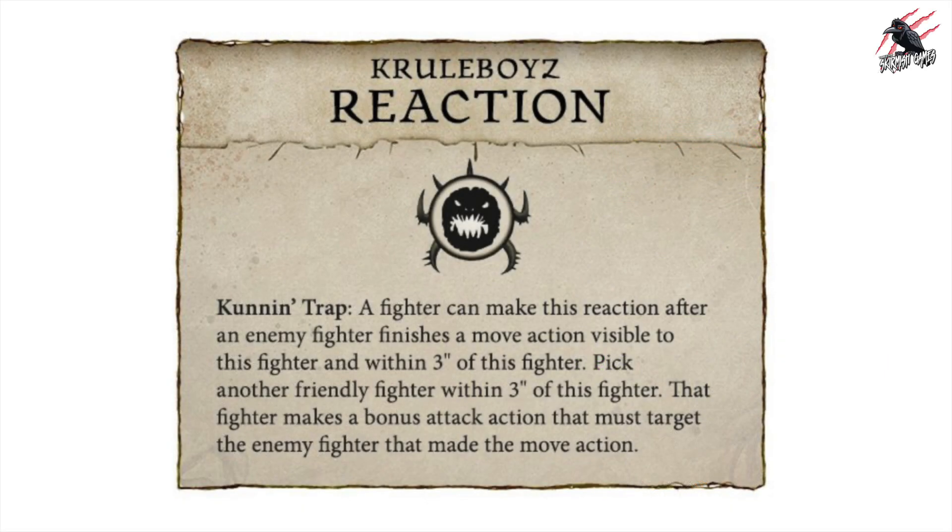The article gives us the reaction for the Cruel Boys to take a look at first. And if you saw yesterday's video where we looked at the Grand Alliance of Order, you would have seen that the reactions are written and included in with the ability — so it could be easy to overlook if you're just skimming through that PDF quickly. But the reactions are in there for each warband, just tied in with the abilities.